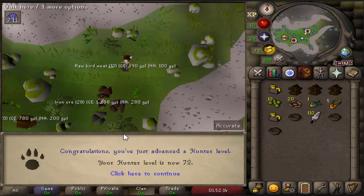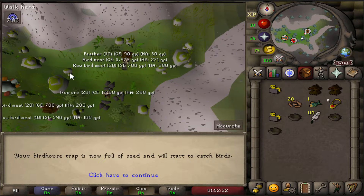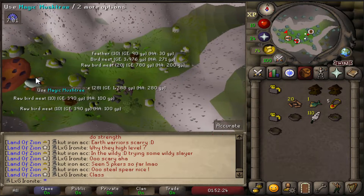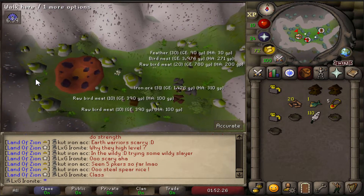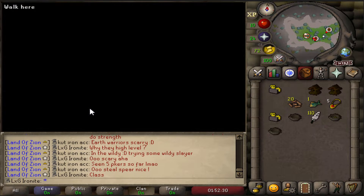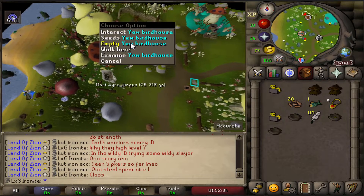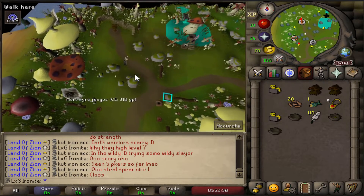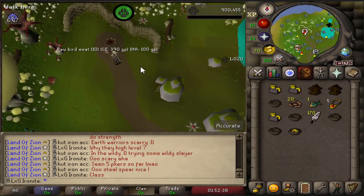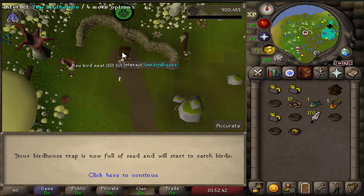We actually got 72 Hunter, which means we can now do nothing new, but we're very close to catching ninja implings. I saw one earlier — we could have boosted for it, but I haven't gone and got the kebits or whatever they're called. You need their teeth to make a potion with avantoes, and to be fair we want to make super energies with the avantoes — we don't want to be wasting them on hunter potions. So it was a bit of a shame.